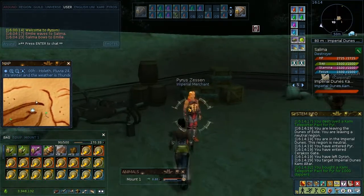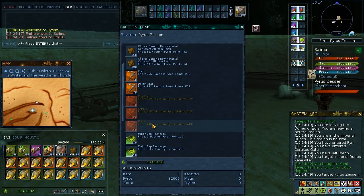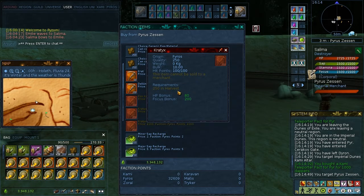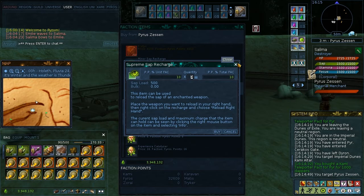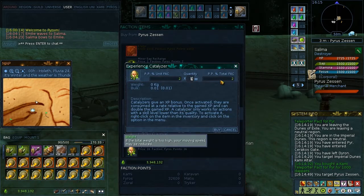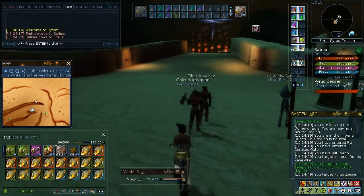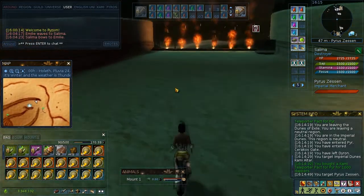Faction points are actually very important in the game. It is only with faction points that you can buy some stuff. For instance, you can buy special picks for the diggers — those picks have extra focus, which is very important in digging, and some low HP bonus. You can also buy sap recharges. For beginner players it is especially important because you can buy experience catalyzers with them. They double your experience while you have a catalyzer active. So you really want to have those sweet faction points.